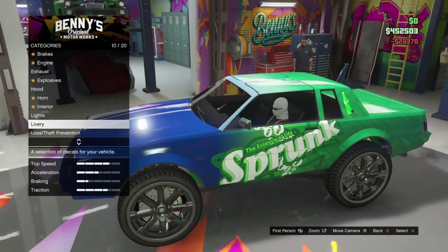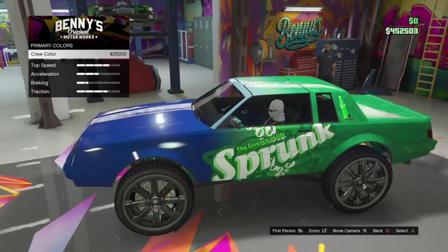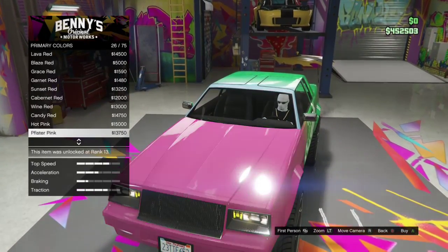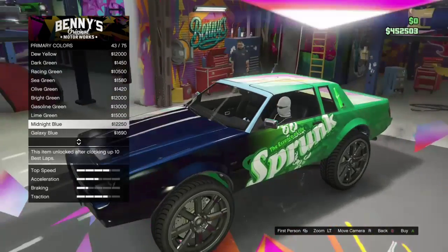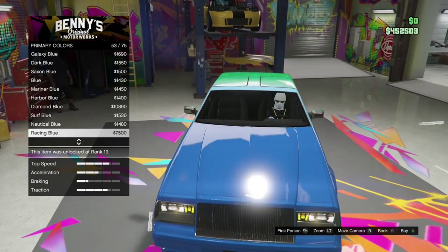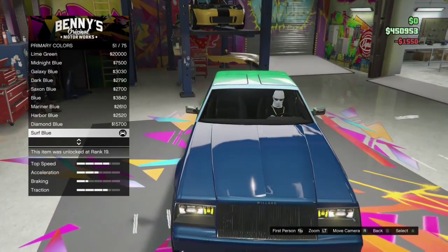Next we're going to do the respray and see what the best colors are for this car. I always go into my crew color first out of habit. I already knew I wanted to put a dark blue on it — some sort of blue. I usually go dark blue, and in this video I'll look through the blues for a little bit just to see how they might look. I do end up going with dark blue. Sorry guys, I'm tired and trying to talk fast because I'm in a bit of a hurry.